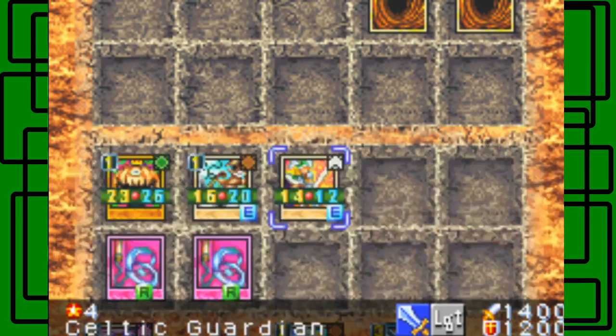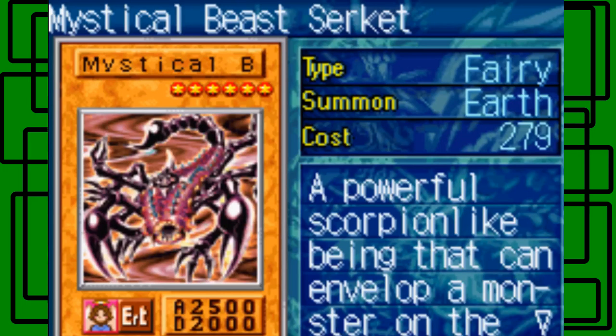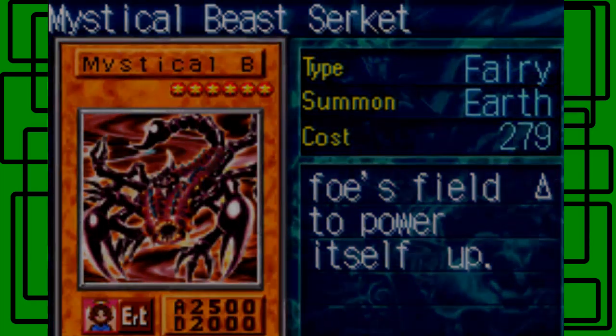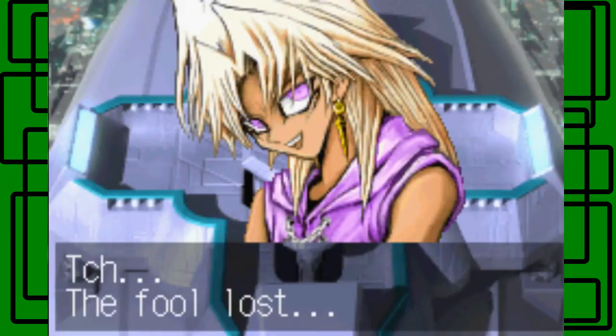About 50,000 dominoes were obtained. Mystical Beast Cerberus was obtained — this is a really good card but I don't know if I can add it to my deck because it's high cost. Its type is Fairy but summon is Earth, cost is 279. It's a level six monster with 2,500 attack and 2,000 defense — a powerful scorpion-like being that can envelope a monster to power itself up. It's a nice card but maybe too costly.